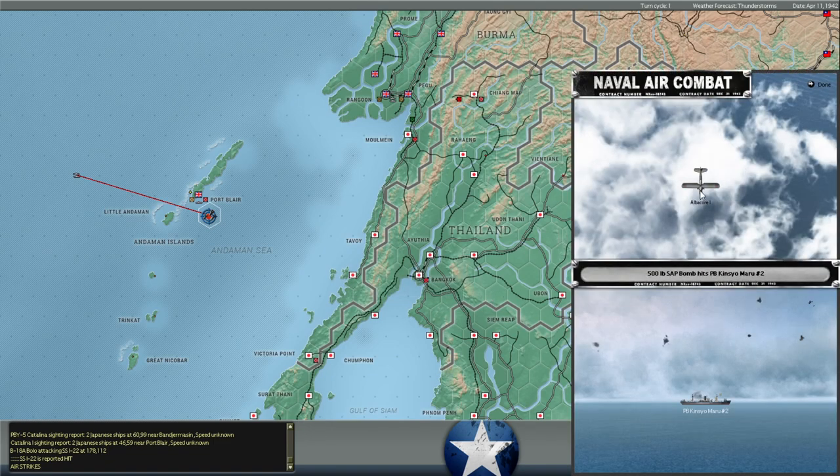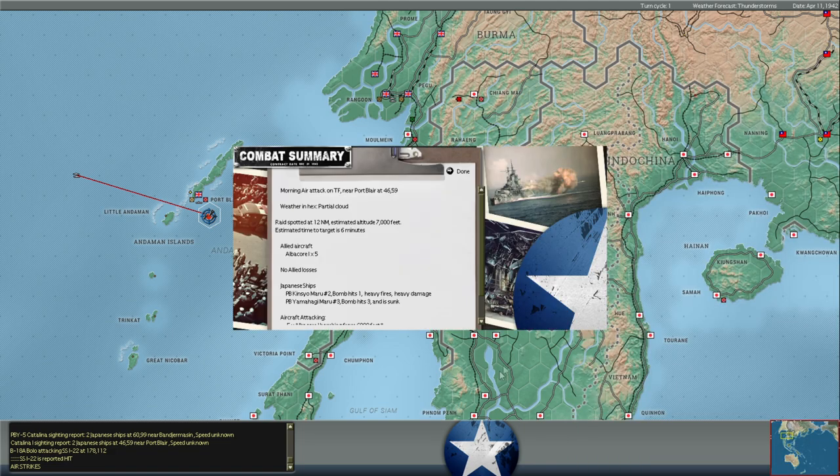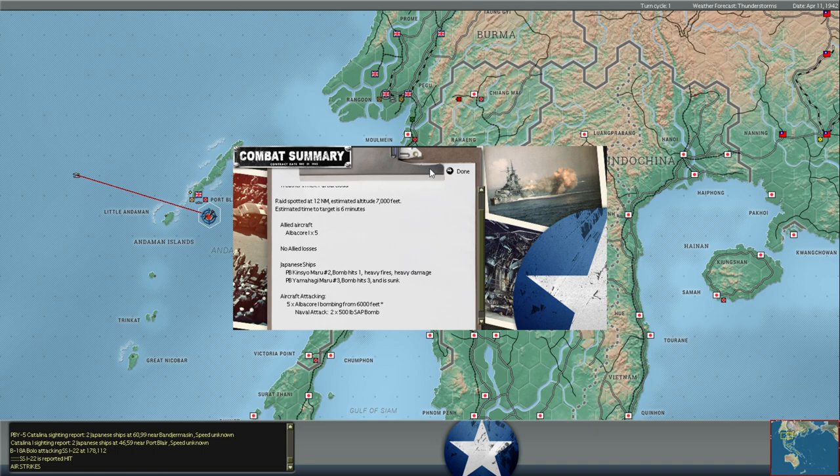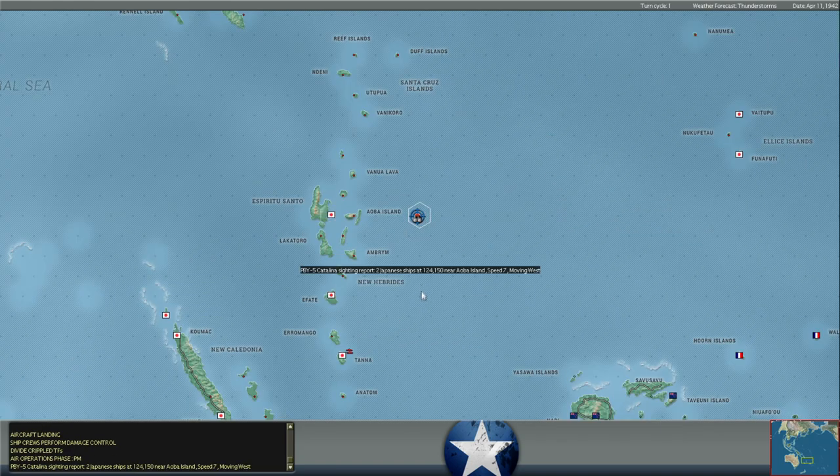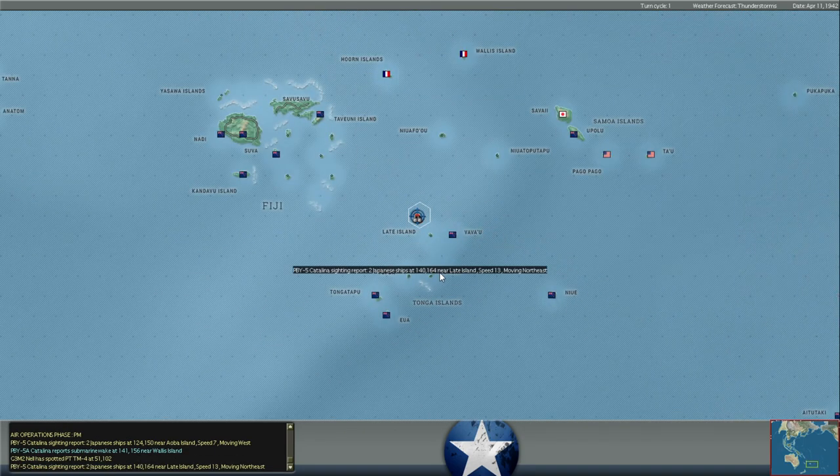We've got a carrier strike going on - five Albacore biplanes hitting Japanese shipping pulling back from Blair. They're attacking Japanese patrol boats. We put one bomb hit into the Kinso Maru, causing heavy fires and heavy damage, and three bomb hits into the Yamagai Maru - three bomb hits and it is sunk. So two patrol boats attacked, one for sure sunk, and the second either sunk or will be sinking soon. We did just get some water sinking sound effects.